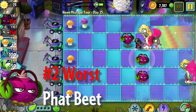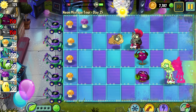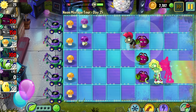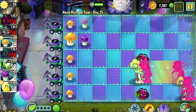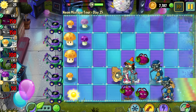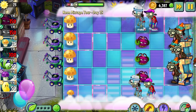Fatbeat is a 150 sun cost attacking plant that emits damaging pulses in a 3x3 area encapsulating it. The only problem is that it basically does no damage, which makes it bad in its role by default. Fatbeat takes 5 shots to kill a regular zombie, so good luck getting any work done with it — it's basically a Gloom Shroom from Plants vs Zombies 1 that tickles the zombies rather than damaging them.